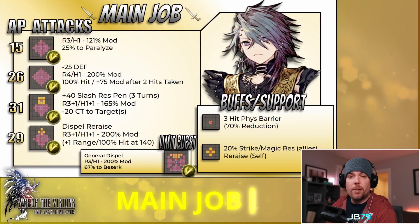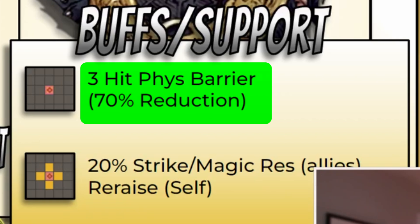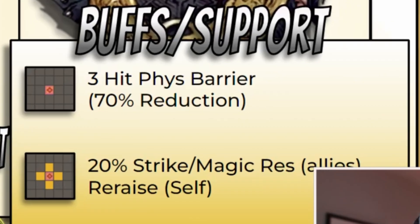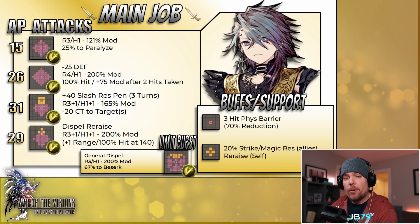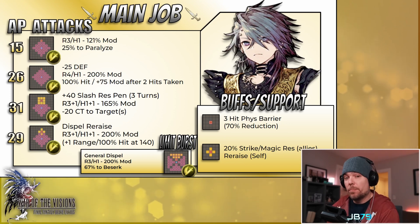Let's look at Viga's main kit, starting with his buffs. Buff number one is simple but very effective — it's a three-hit physical barrier at an increased 70% damage reduction potency. Very powerful barrier, and good luck doing much damage against him if you don't have a barrier break. His second buff also amps up survivability: it provides 20% strike and magic resistance to both himself and allies for three turns, and it bestows re-raise on himself. He gets two casts of this skill. It is pretty rare to see strike resist buffs in the game, especially ones you can give to allies — Ildira with her EX is really the only one I can think of. It is also rare to see a physical damage dealer who is not only innately strong against magic attacks, but also has a buff to take that even higher. Viga can actually build a pretty substantial magic resistance if you focus on that in your build.